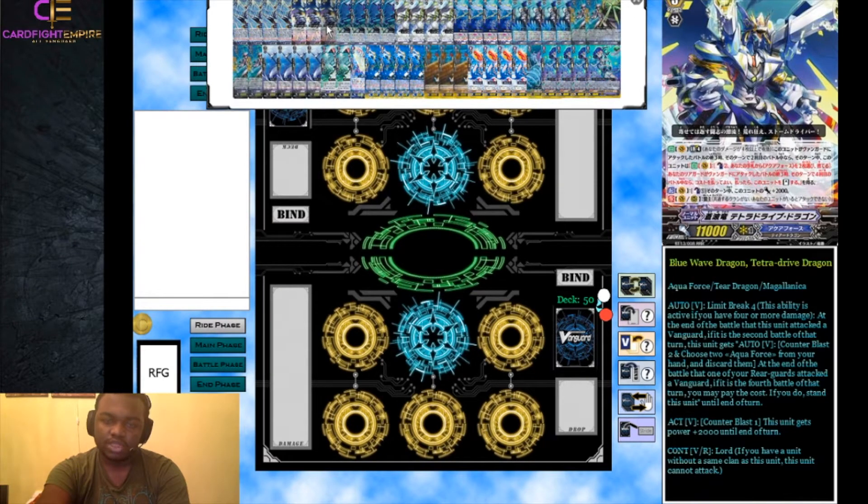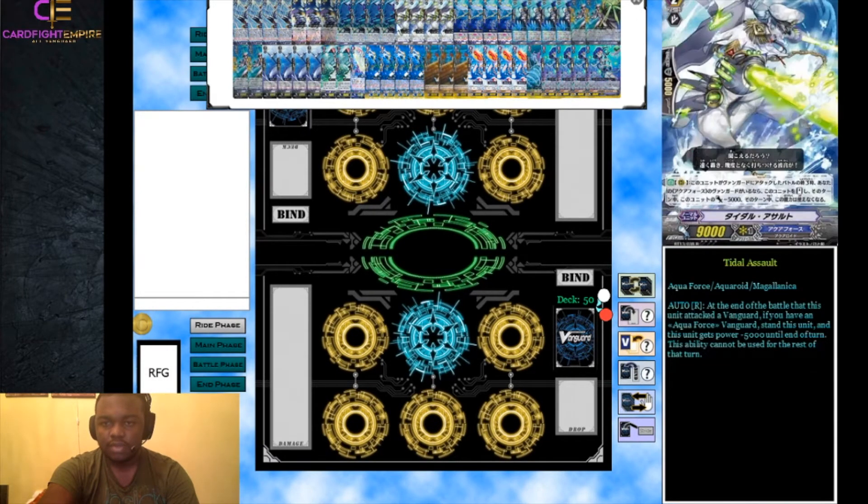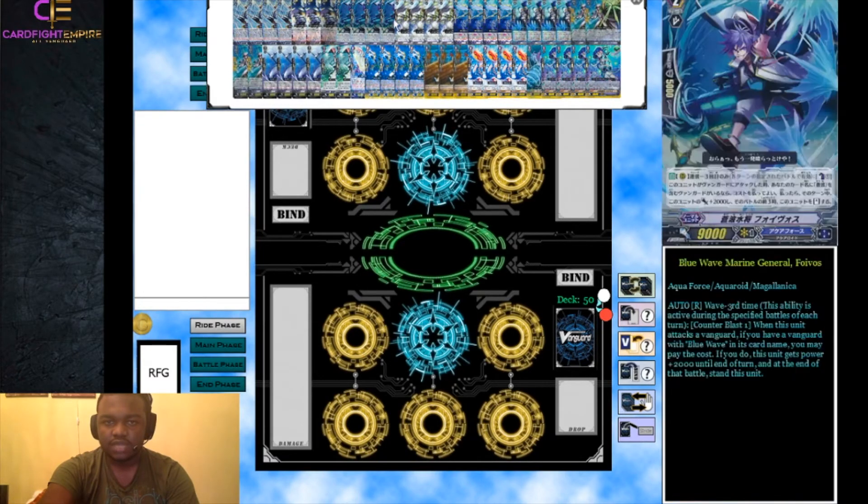Restanding against grade one Seven Seas decks is really efficient — your opponent can't do much to fight you on it. It also has an activate counter blast 1 skill for plus 2,000 power, not really useful. It also has Lord on your vanguard, so against Nubatama when they get Murakumo, they won't be able to dominate your vanguard. For grade twos we run four Foivos, four Title Assault, and four Lucianos.